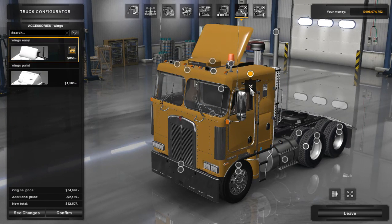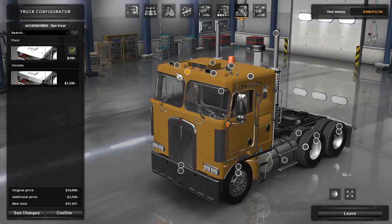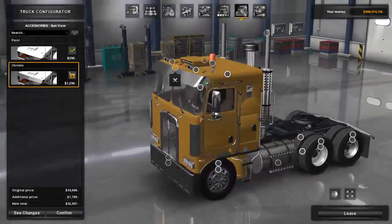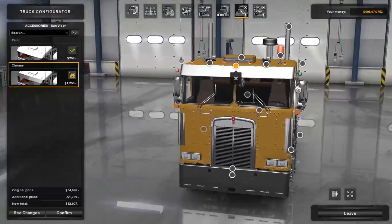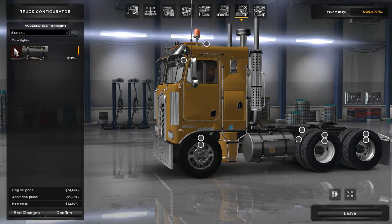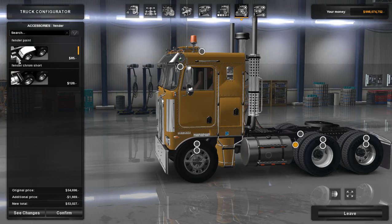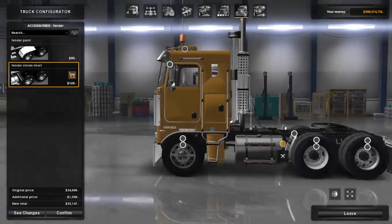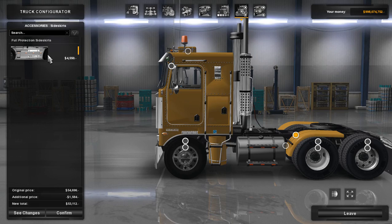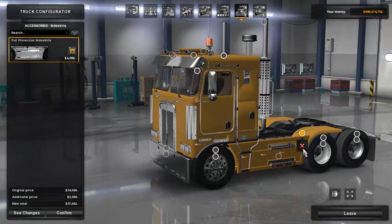I'm going to take both wings off. The exhaust is staying the same. I noticed there's a green and red light up here — I guess it may indicate passing clearance on one side versus the other. On this side we also have tank lights which are pretty neat. Over here we also have the fender again: fender paint and fender chrome short. I'll go with paint just to cover up that wheel. We also have full protection side skirts, but since we have tank lights on I'll just take those off.